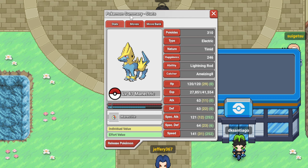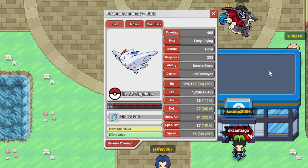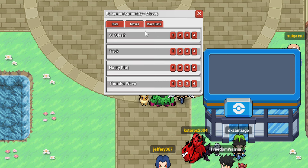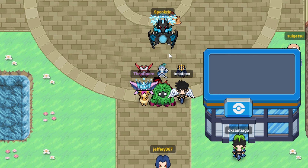We're max speed, max special attack, with Thunderbolt, Volt Switch, Flamethrower, and Hidden Power Grass. And then finally, we have Scarf Togekiss, max speed, max HP, Air Slash, Trick, Nasty Plot, and T-Wave. Yeah, that's the team.